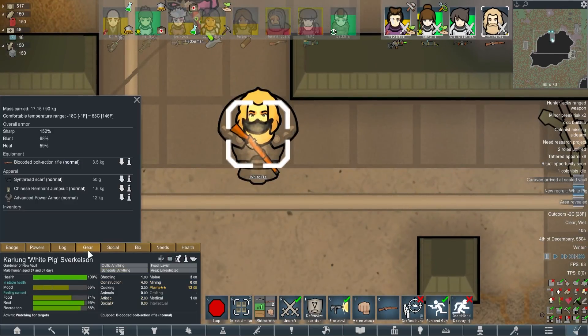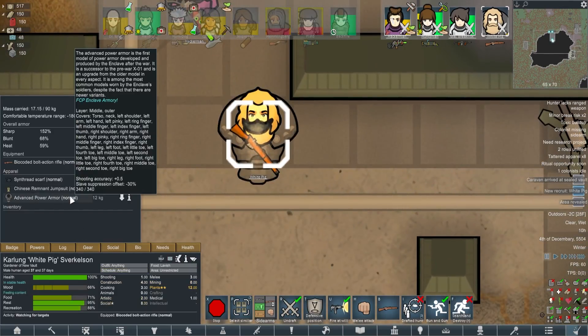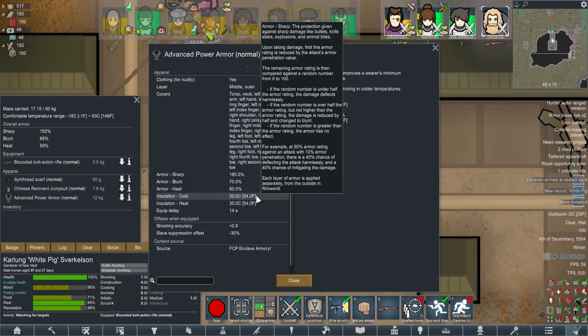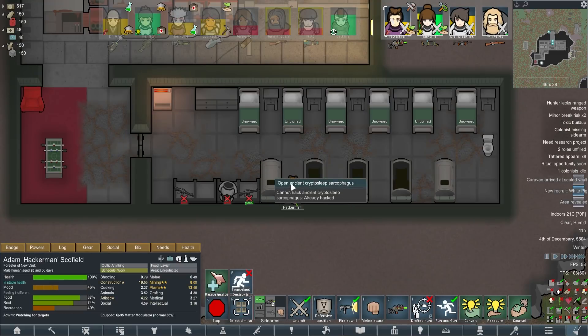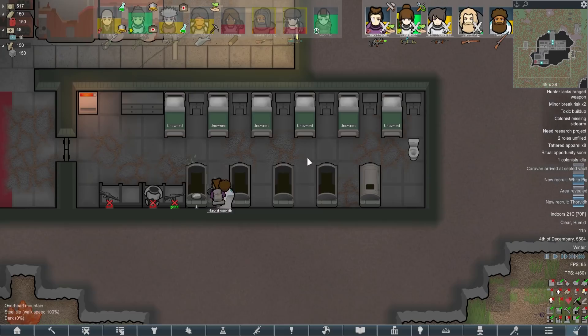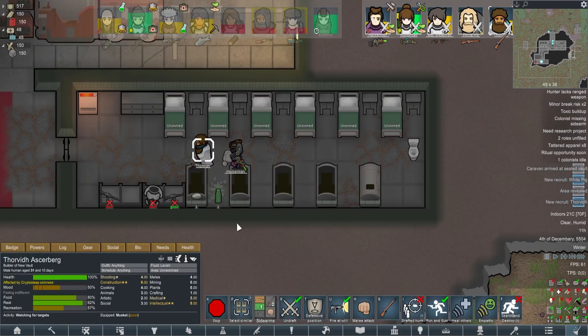There he is. Come on - is that enclave power armor? Advanced power armor. Look at that - 160% sharp armor. Wowee. Hack and show me what we've got. Another hero - we don't have to take everybody because it's going to be a lot of free people otherwise.